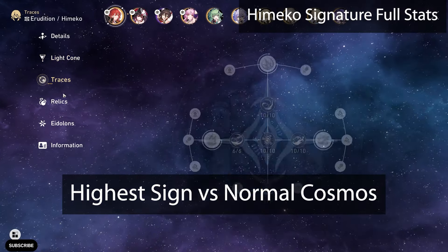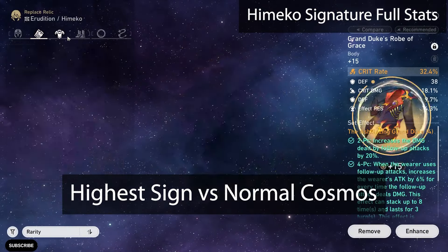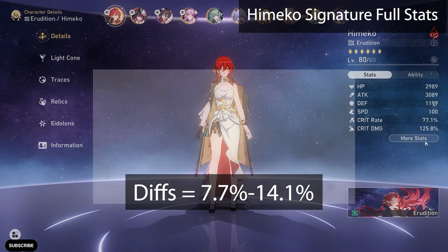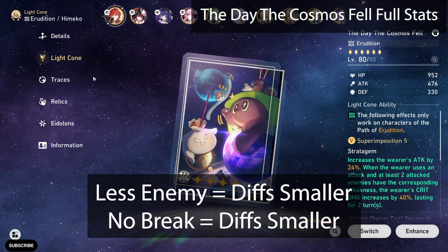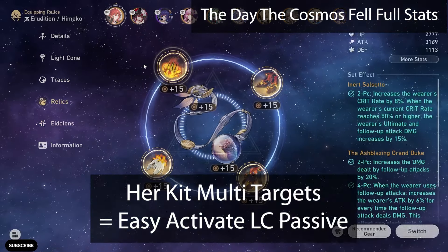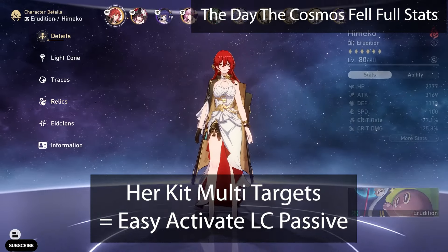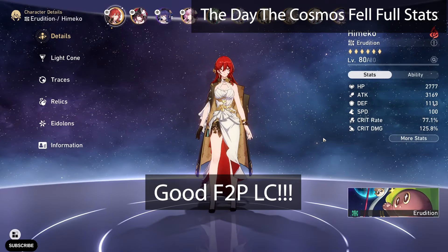This is basically the highest you can get from the signature versus the Cosmos fail with the passive active. The result is around 14%, which is not that bad. Considering if the number of enemies becomes smaller or there is no enemy on break status, the difference will become smaller. Since all her kit is basically multi-target and can easily activate the light cone passive, the Cosmos fail is a really good F2P alternative light cone for her.